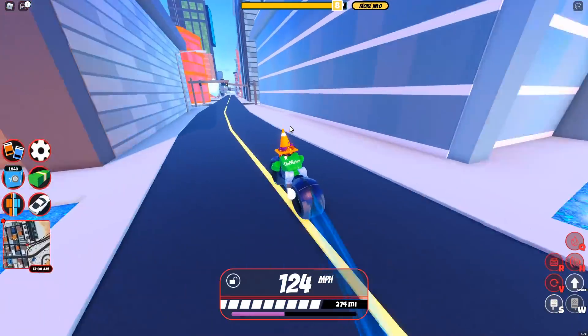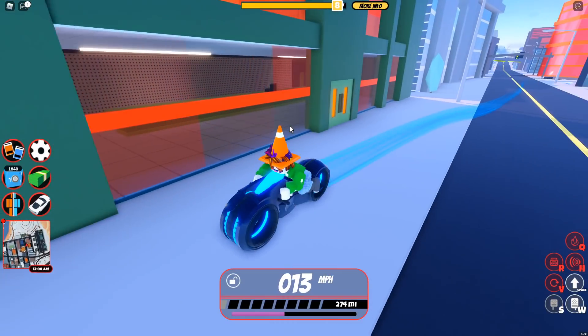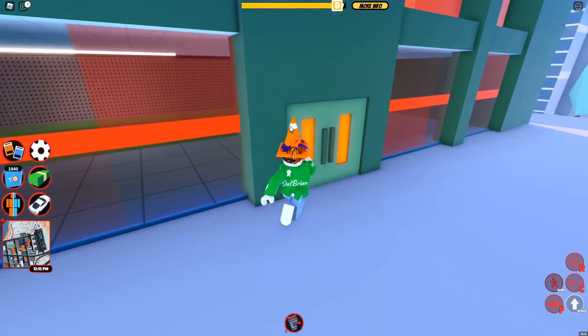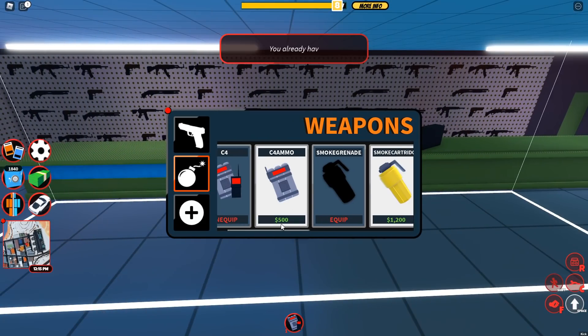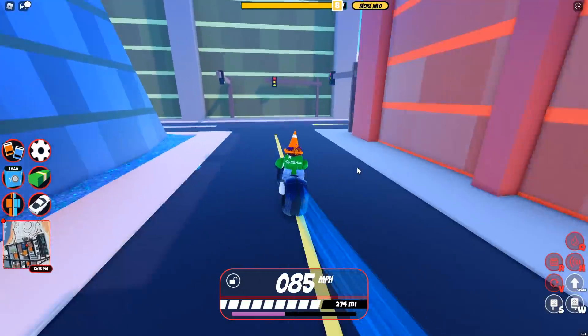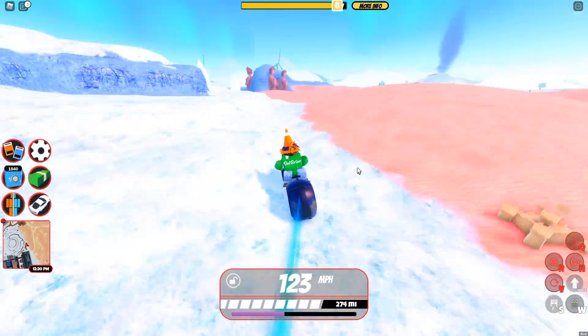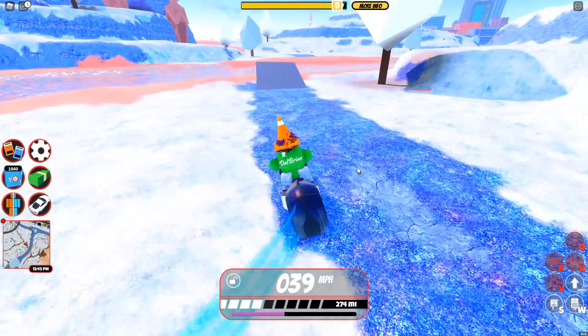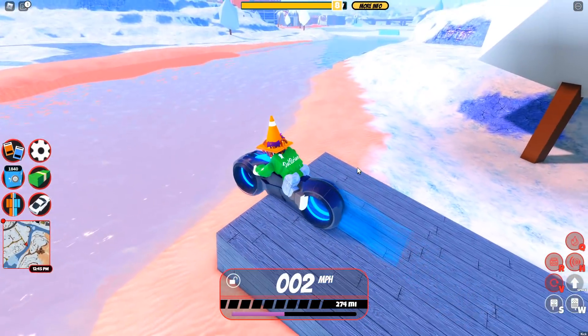First, I'm going to show you how to do it for free in public servers. You need to go ahead and grab a C4 — it's actually a glitch you can do in public servers. Grab the C4 at the gun store and make sure to get all the C4s because you might have to do it multiple times. Head all the way over to the river to do it. You can also do this in VIP servers, which I'll be showing you too.